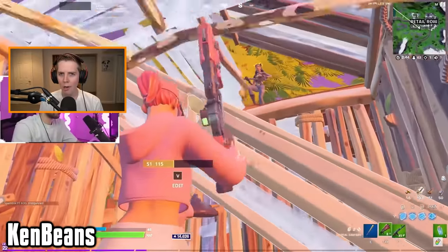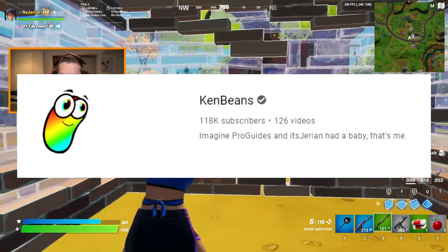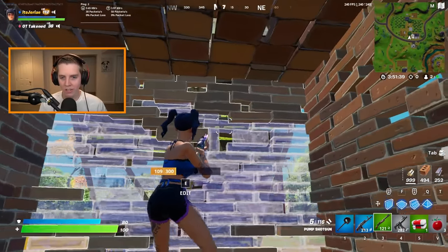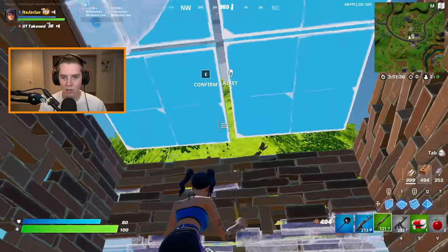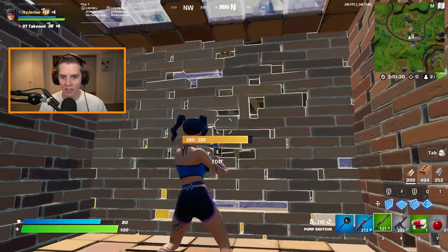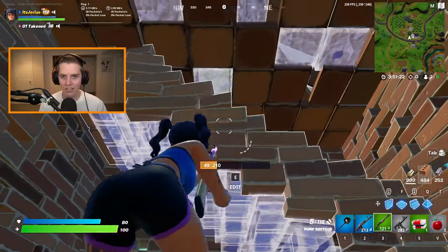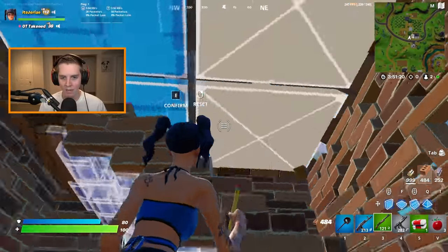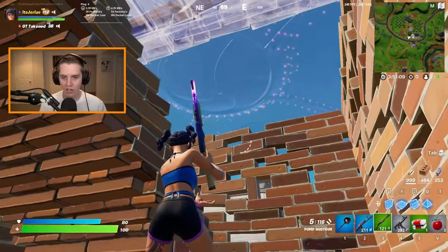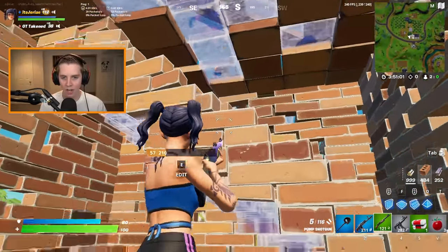Up next we have something more practical that you can use in box fights. This move is called the Ken Beans Classic — you might remember it from my recent video. How this works: use it any time your opponent is above you and smacking on your cone or floor. You're inside the box, place a ramp to your side, and cut the ramp in half by editing it — this gives you a right-hand peek toward your opponent. If they're on the other side, cut the ramp the other way.